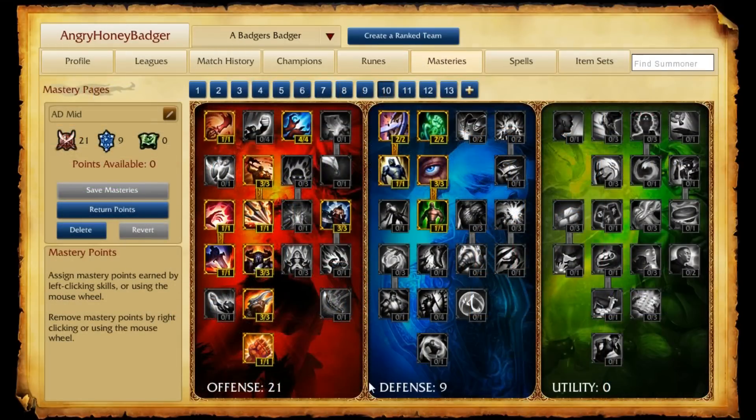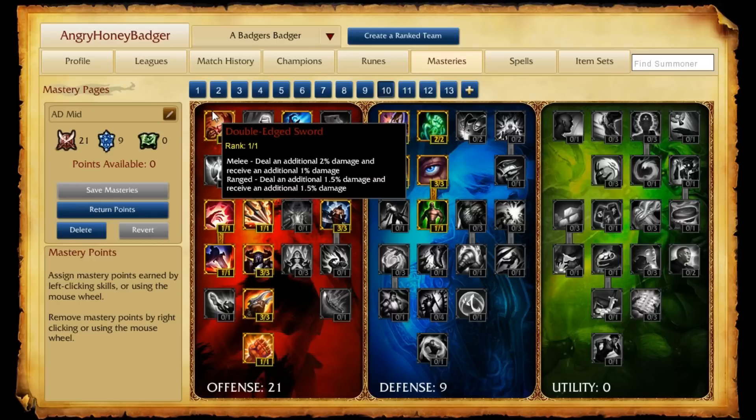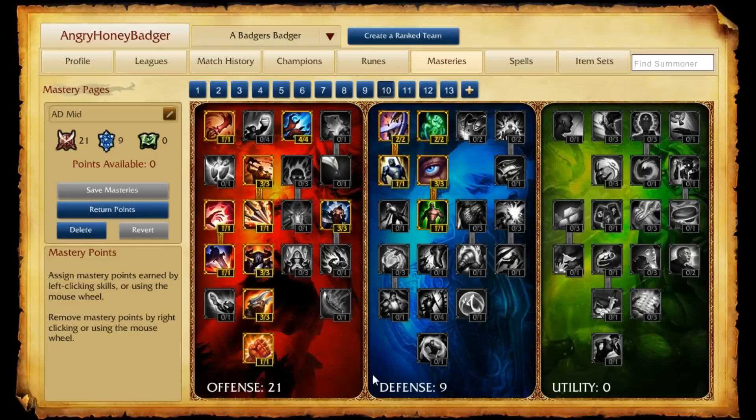As for our Masteries page, we're going to take our AD mid page, which is 21 in Offense, 9 in Defense, and 0 in Utility. Over in the offensive tree, pretty standard — make sure you take Double-Edged Sword because you want to carry. And then 9 in Defense just to help you out early game.